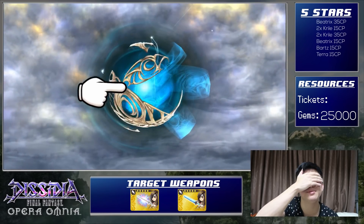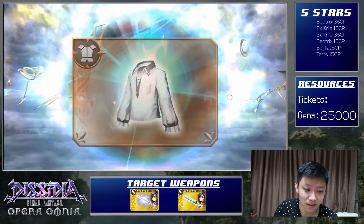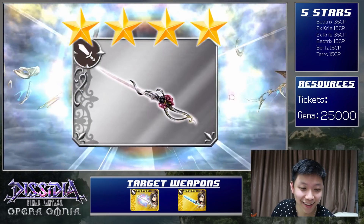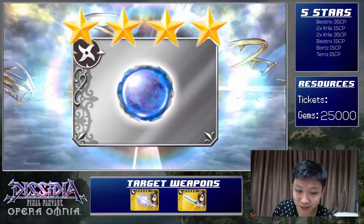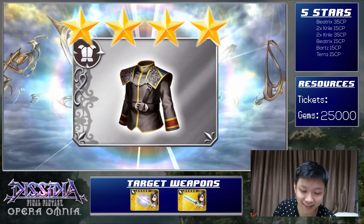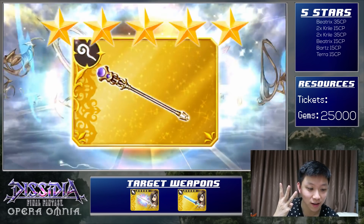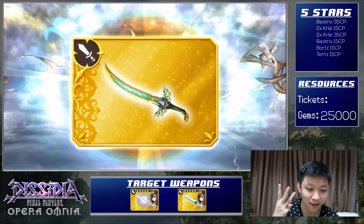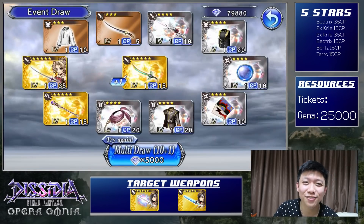Alright, this is our fifth pull — please give us the EX. Three 5-stars and Krill's 15 — nothing for Beatrix. Three 5-stars and nothing useful.